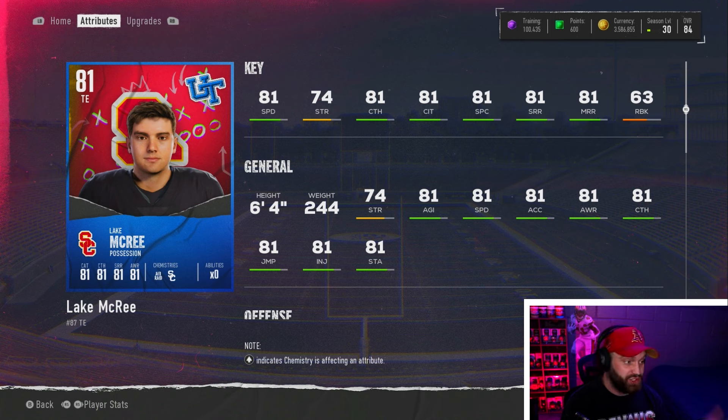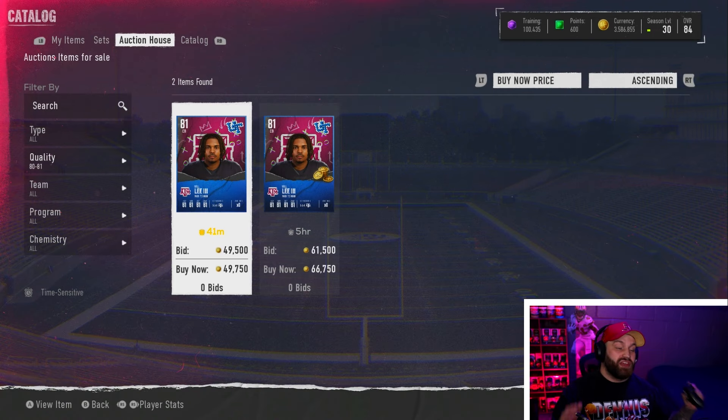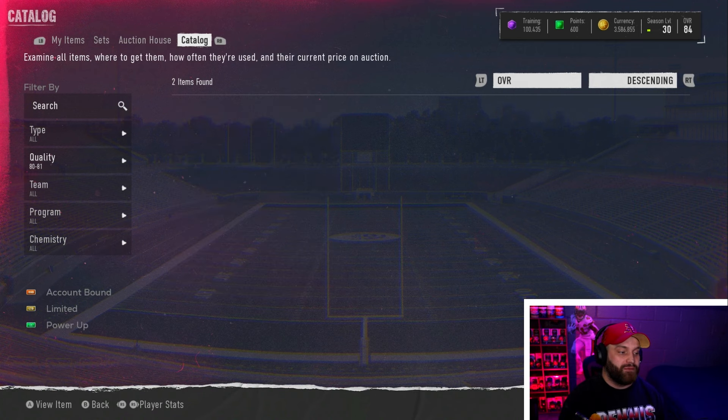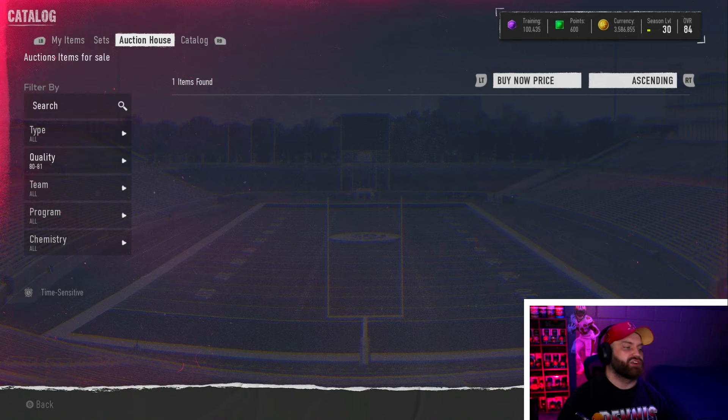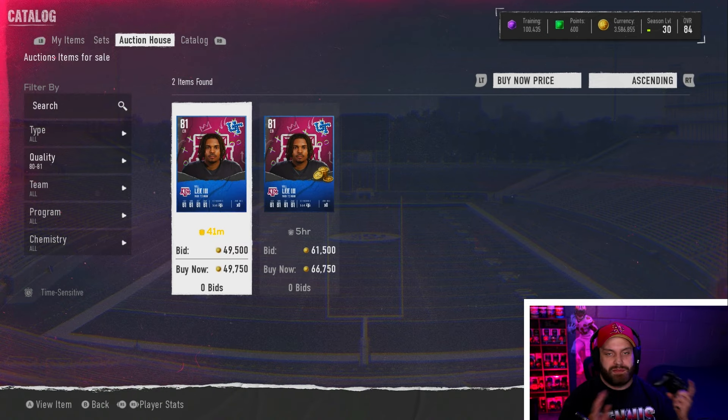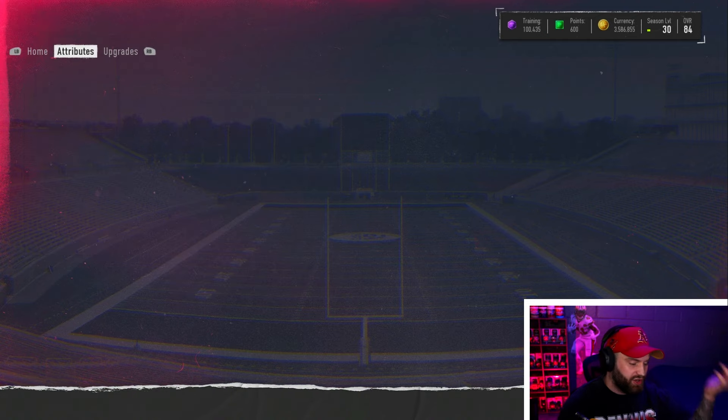Lake McCree is good in every single stat and he's one of the faster options in this price range. I know some people don't run two tight end sets, but for those who do, Lake McCree is a great option — even as a backup on a god squad. Will Lee is one of the more expensive 81s in the game but still fits the budget, going for around 43k average auction price, making him an absolute budget beast.